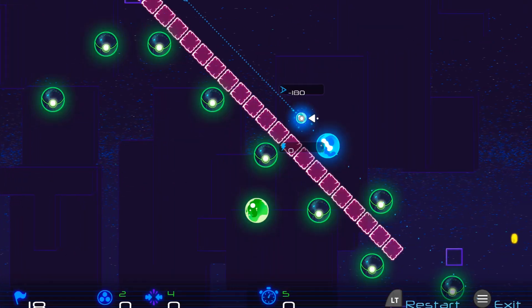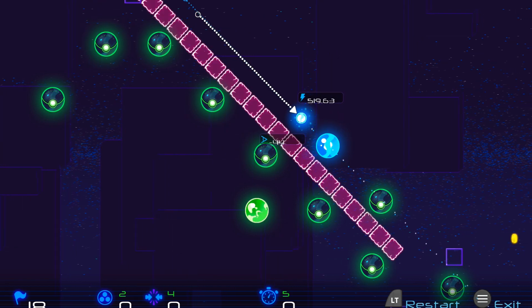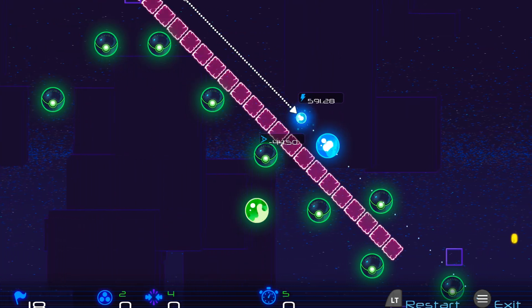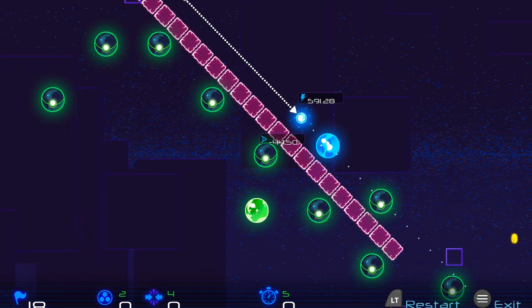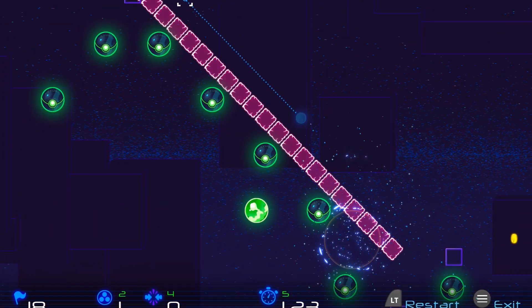The next one here is a little tricky. You want to line it up towards the top left here. The coordinates are negative 44.50 by 591.28. If you line it up like this and you release, that should finish the level.